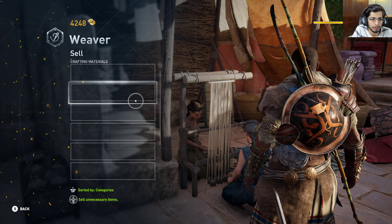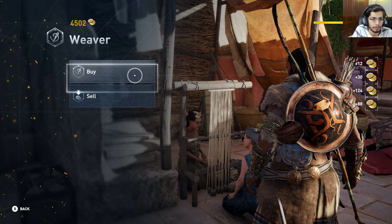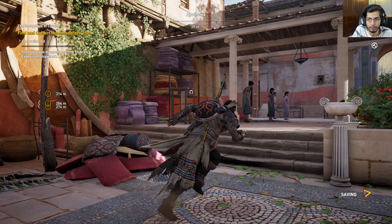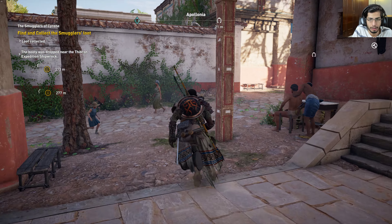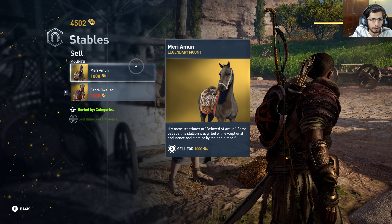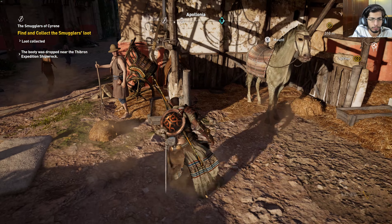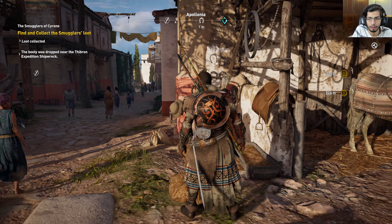Let's sell some stuff to this lady — I doubt she has anything nice. Let's go to the stable and sell off our old horse, and let's take a horse from this guy. What are you offering anyway? Nothing special.